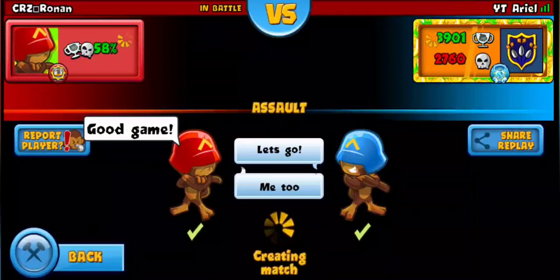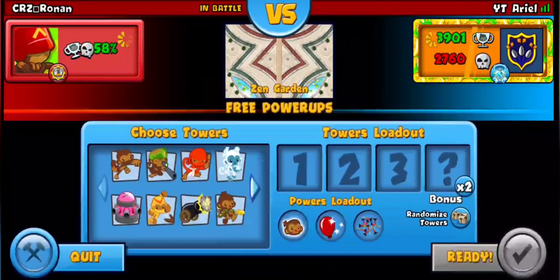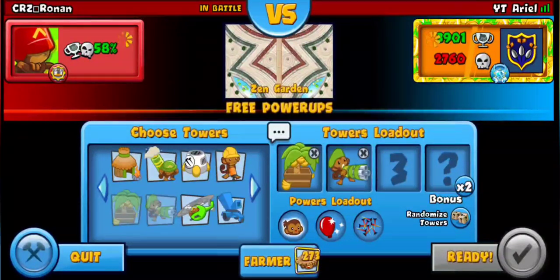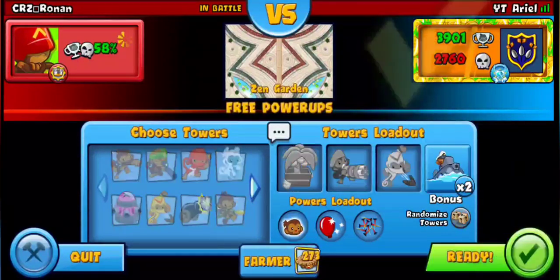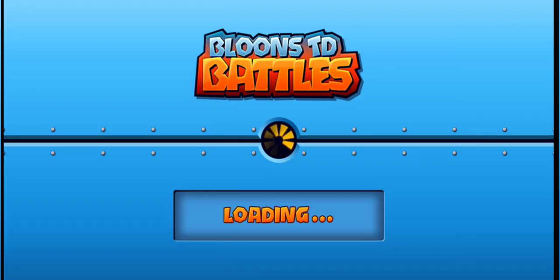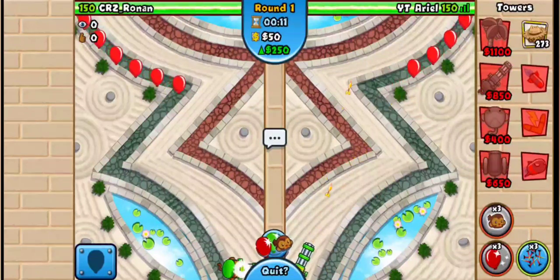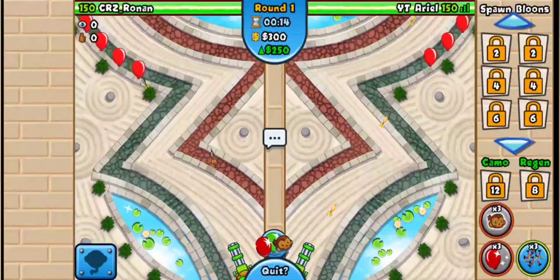That's basically the game plan on Zen Garden. Let's do it again — dartling boomer, same thing. He was just chasing with his dartling, and it's such a short map he couldn't really do much against the whites. He should have boosted earlier. I'm going to get my dartling again, hidden as much as I can.